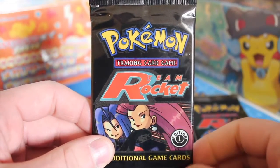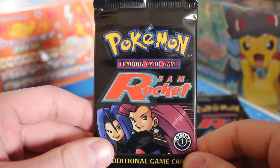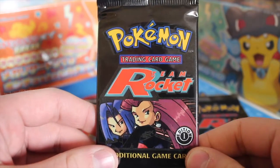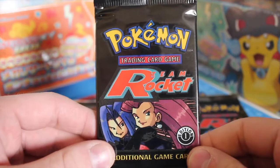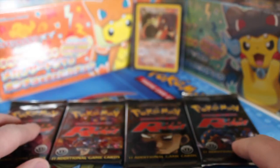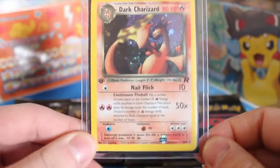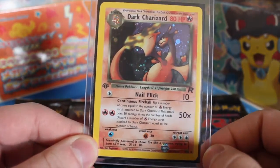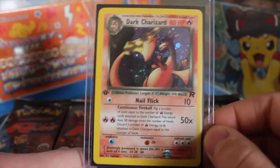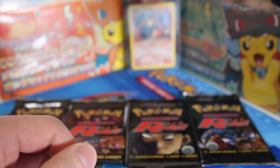Hey guys and welcome to my brand new channel Finding Charizard. The channel is going to be purely about opening Pokemon products. As you can see I've got a first edition pack here and four other packs as well. The main card we're going for today is the Dark Shiny Charizard. Out of four packs it's not that likely we'll get one, but we'll try our best and see what happens.